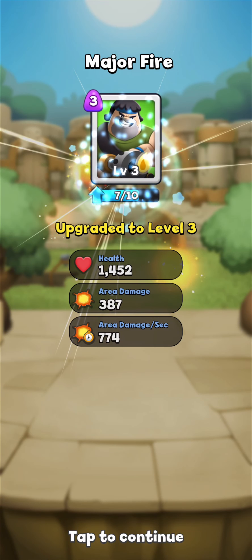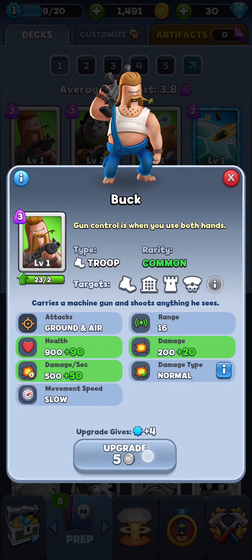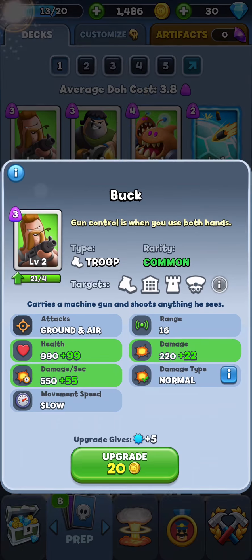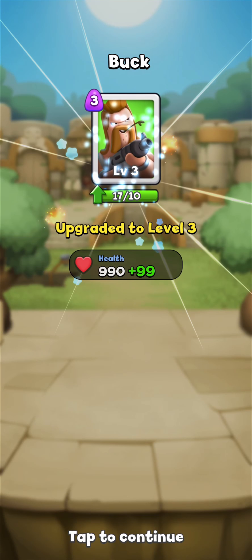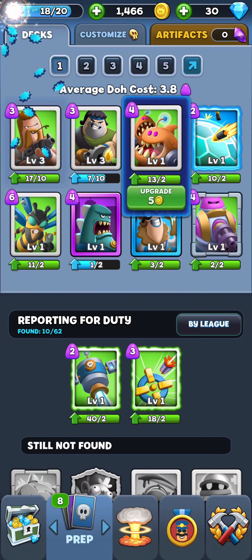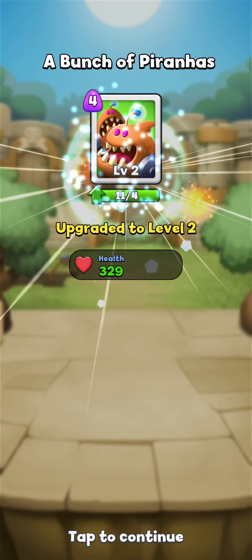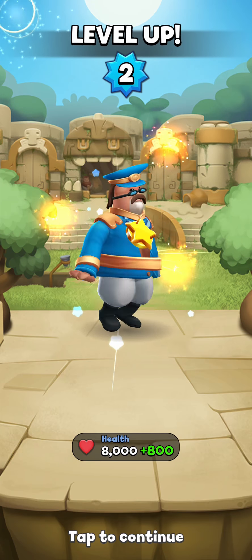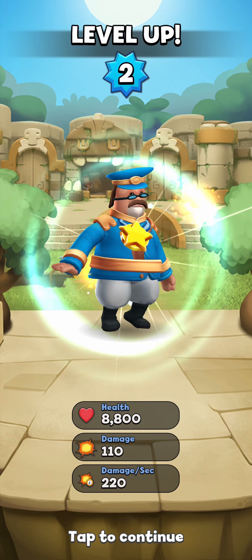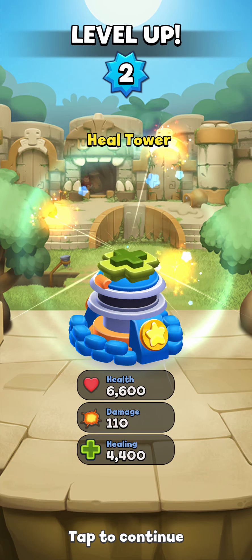Let's level Major Fire up a tiny bit. You guys might notice that the UI here is very, very similar to that found in Clash Royale. Many of these types of games seem to just copy that UI at this point, but I actually don't mind that too much — this UI makes the game very easy to navigate. The menus all make a lot of sense and it's easy to get a good overview of the cards, especially if you've played Clash Royale already. We leveled up our commander, and now he has extra health, extra damage, and that also increases the damage per second.